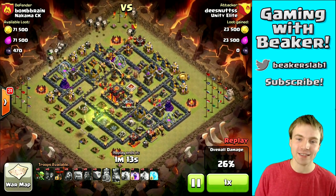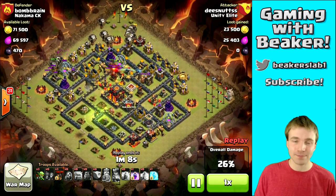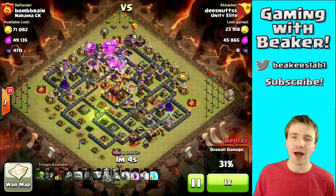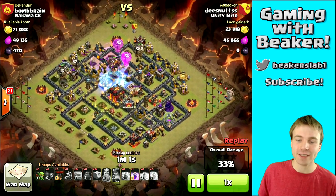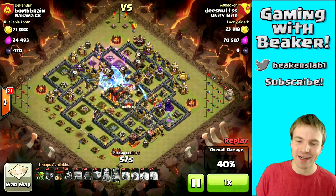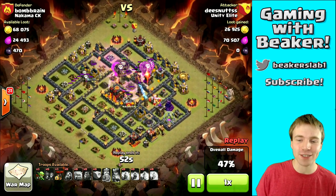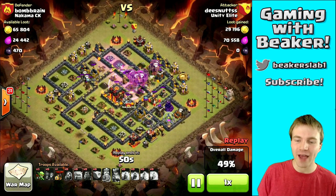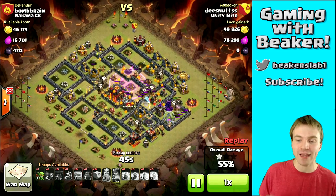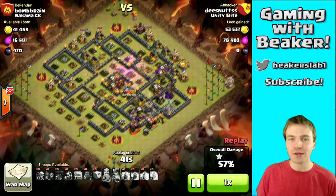Now these troops are just going to have a field day — they'll run around basically 60% of the base that's left with no problem taking out everything in their path, as long as they can take out those final two air defenses. He freezes that final inferno, the final rage spell goes down, speeding up those balloons through the final air defense, and boom — it's a wrap. He had a few balloons left and throws them at the bottom to help clean up and distract that wizard tower.